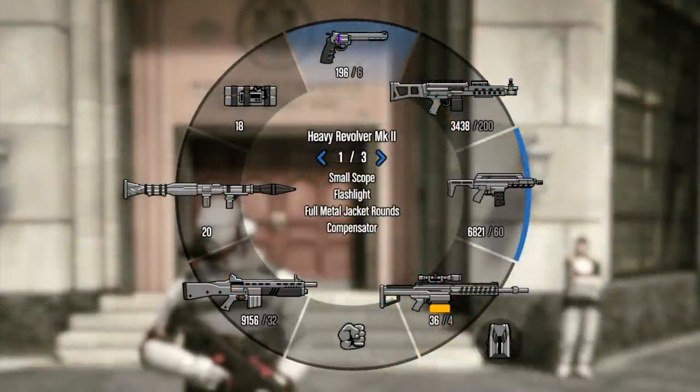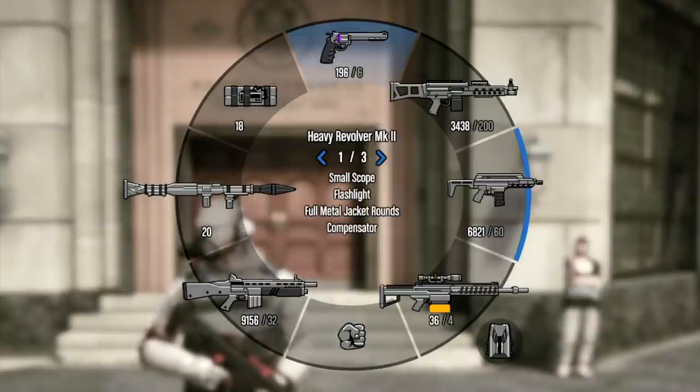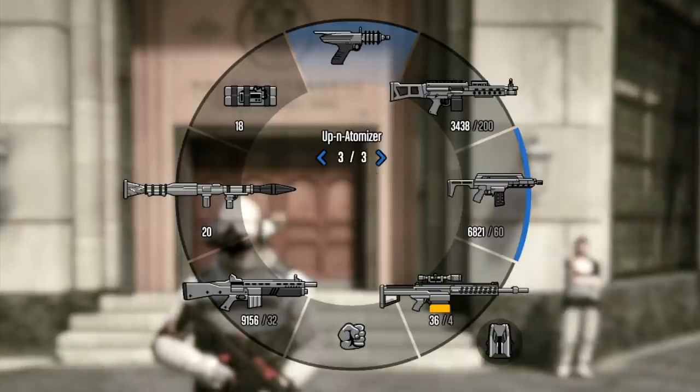In order to have the ultimate weapons loadout in GTA Online you first need to start with your pistols. You would need the Heavy Revolver Mark II, the AP Pistol and the Up-n-Atomizer.